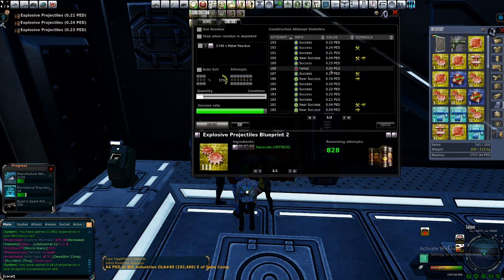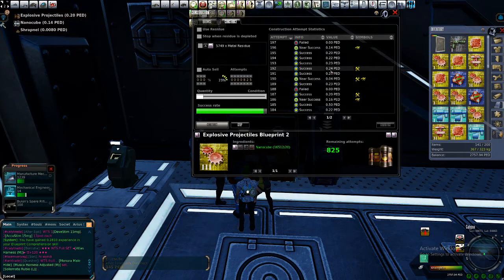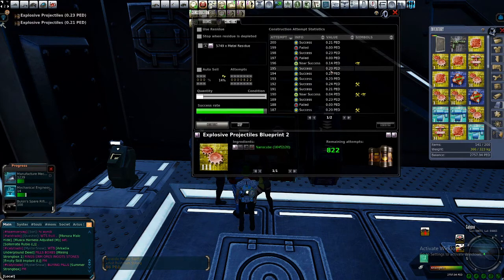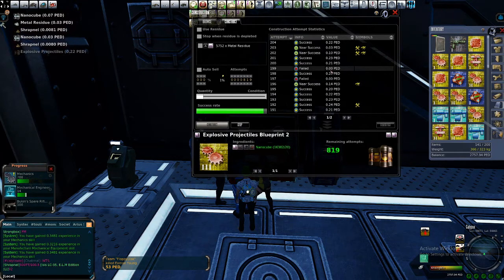Now let's talk about quality rating. If you are about to craft for the L version, there is no quality rating. All you have to do is max your level, then craft confidently — you have confidence on that blueprint, just click on it and go. But for the UL version, you have to build it up to 95% yourself, or buy a QR100 blueprint and click it like a boss.